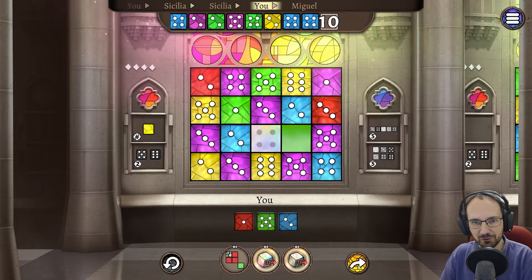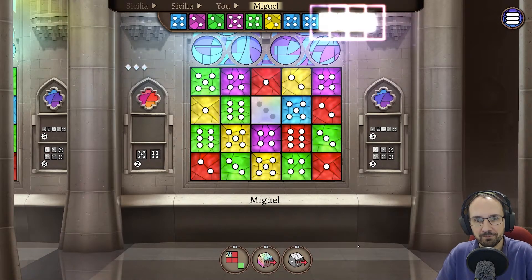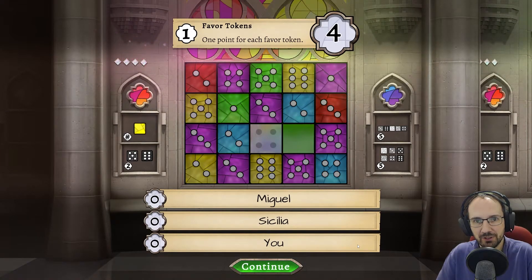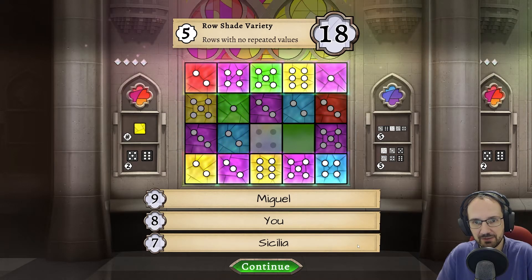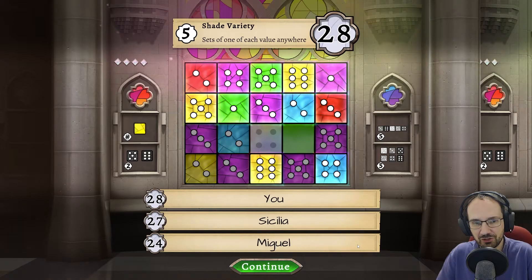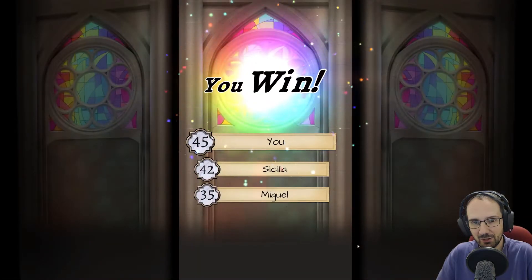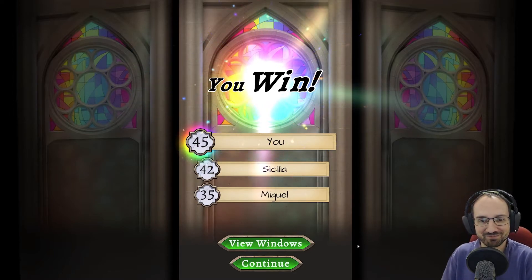We move the die and play another, giving us a second complete set — another five points. We're not going to be able to fill the last spot. That is the end of the game. Scoring: four unused favour tokens, eight points from sets of fives and sixes, two rows with no repeated values, two sets of one through six, and yellow dice sum for the private objective, minus points for two empty spaces. We won — just by three points. That was close!